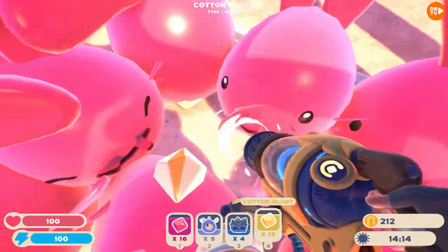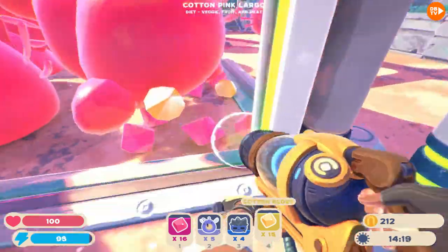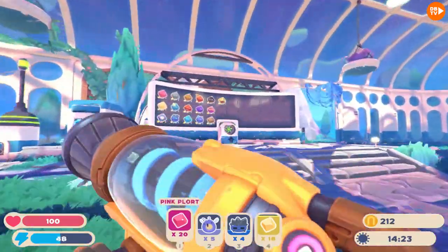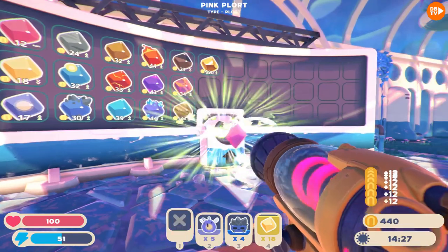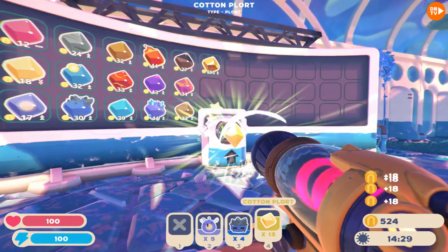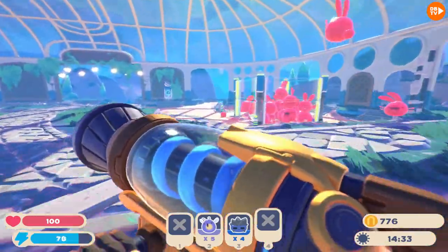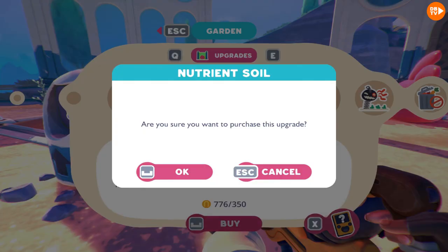And I still don't have a roof on this thing — which is kind of a bad thing. Oh my goodness, did you say roof? Let's go put these plorts in. We are max on pink plorts. We have $776. Daryl, go buy upgrades. Nutrient soil? Buy.